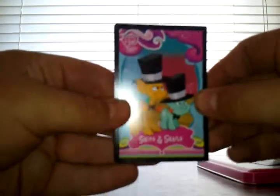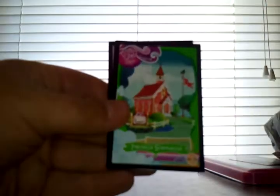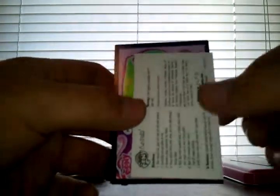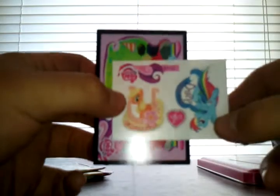Second pack: we have Snips and Snails, a disc card, Ponyville Schoolhouse. The foil card is Pinkie Pie — Royal Wedding Edition. The tattoo we have is Rainbow Dash and Applejack. And then the scene card is Party of One.